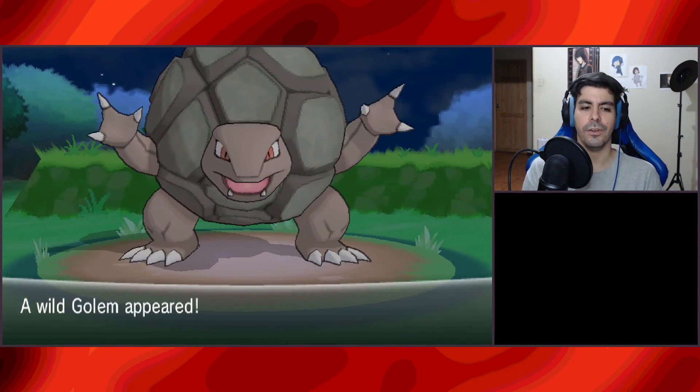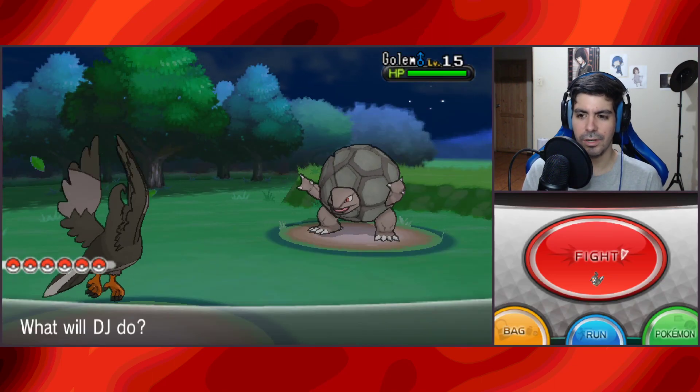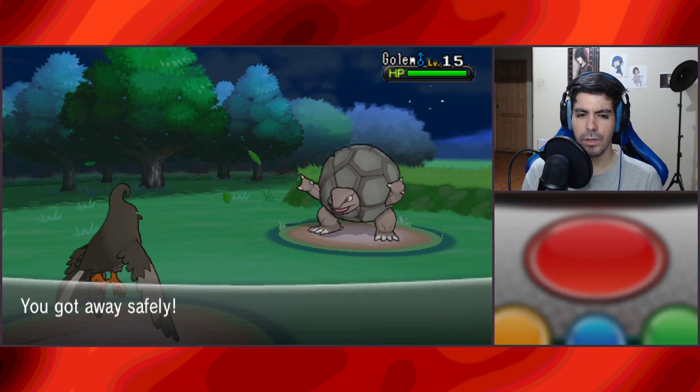Okay yes! We get to battle Snorlax and catch it. Actually it's a Golem. Not that bad — I forgot about this. It's a static encounter and an addition to our party. Oh no — I accidentally ran away.